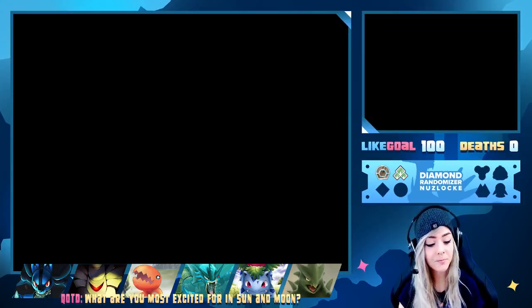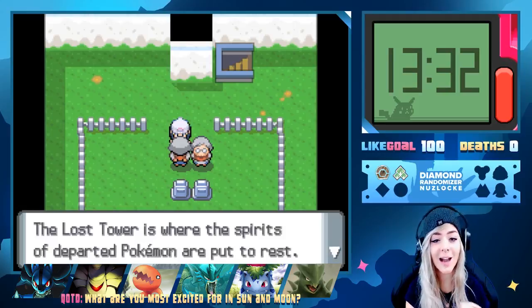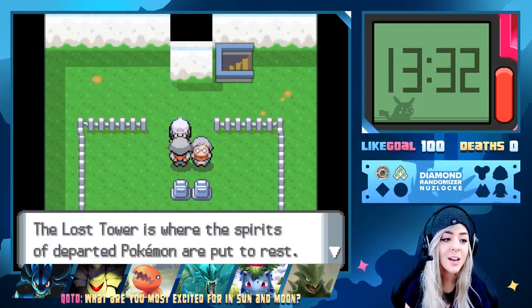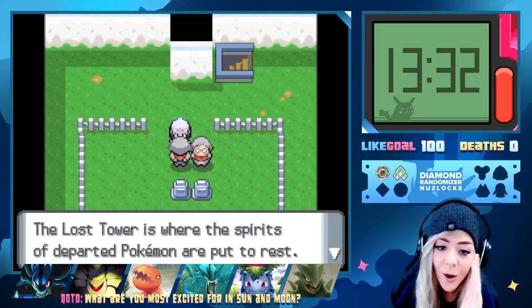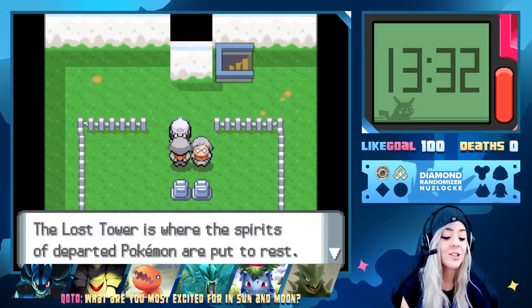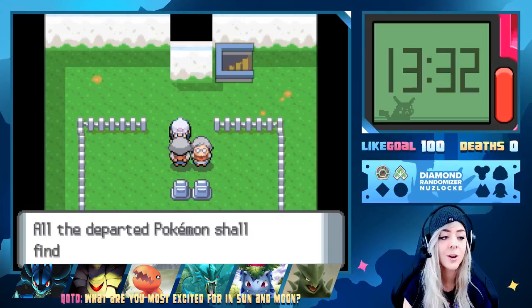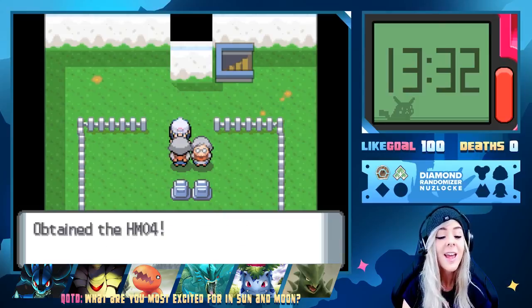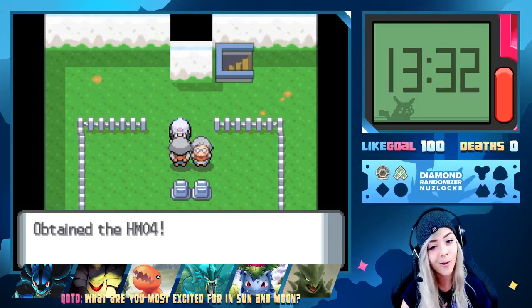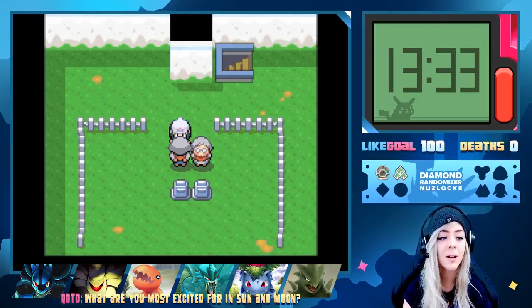The Lost Tower — I keep calling it the Spiral Tower. An old woman says the Lost Tower is where the spirits of departed Pokemon are put to rest, and gives us HM04 Strength! We have Strength — that's all we had to do here. Another woman gives us the Cleanse Tag — holding it keeps wild Pokemon away. We now have two items that do that.